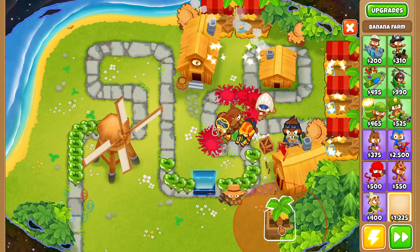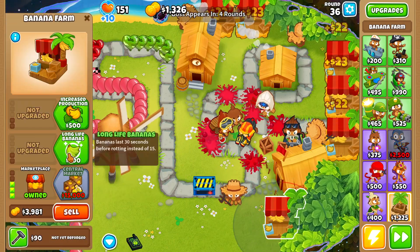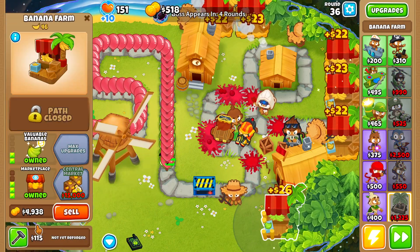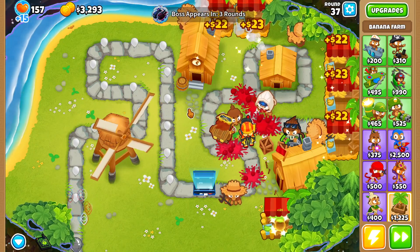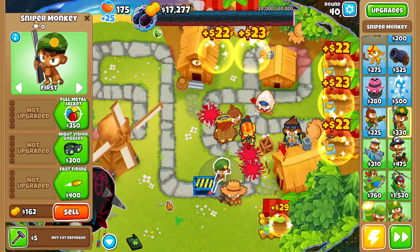Now we're going to grab one more banana farm and upgrade it all the way up to Marketplace with Valuable Bananas. We'll sit back and collect all of our money all the way up until round 40. Round 40 — let's go ahead and grab ourselves a sniper monkey and place it right here.